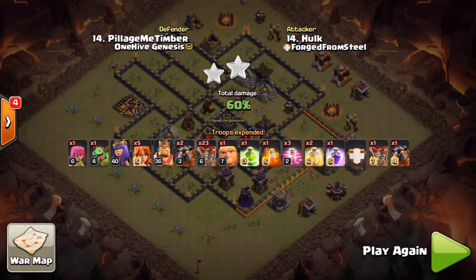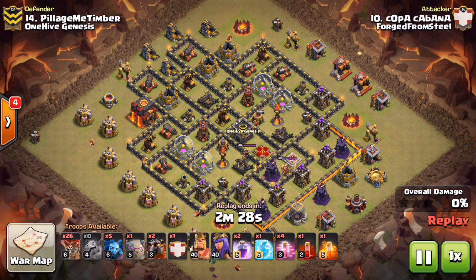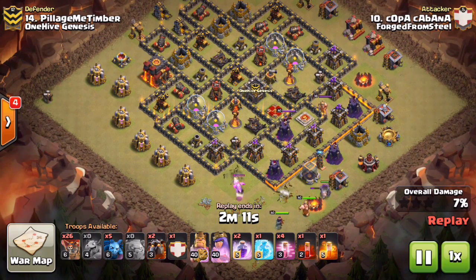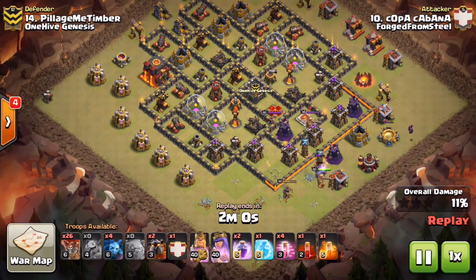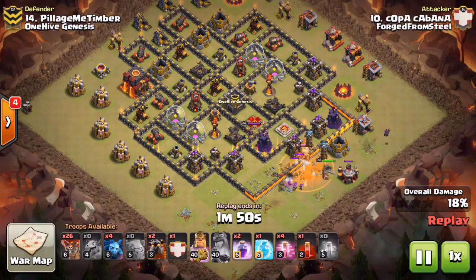We'll get into the next attempt — the plan changed slightly. We have Copa Cabana, aka Ked, with his five million accounts, switching up the plan a little bit. He's still going with the lalo, but instead of the BK valk kill squad he's going to drop a golem. What ends up happening is the Tesla on the outside of the wall pulls his golem way over to the far right, and his Archer Queen — that golem is not tanking that archer tower, so the archer tower is just shooting his Archer Queen right in the face.